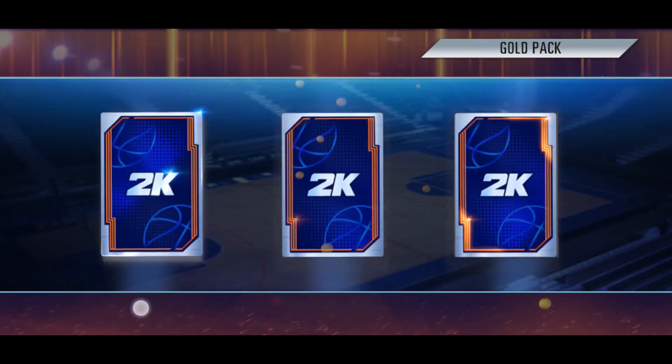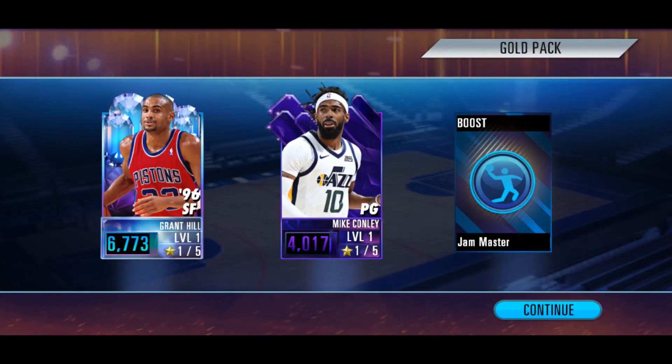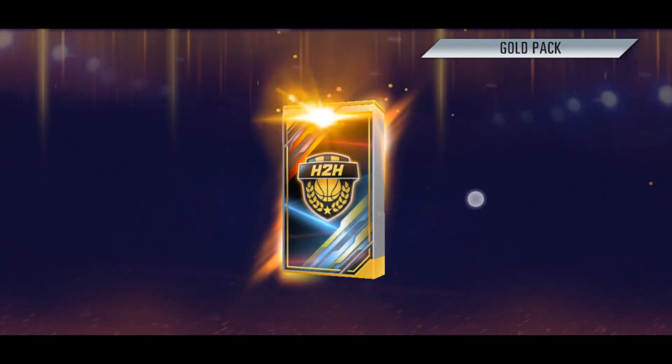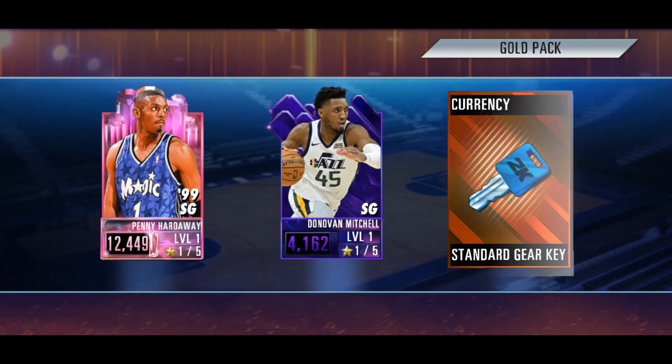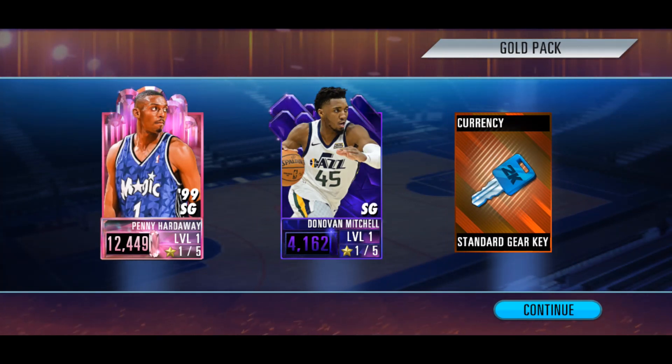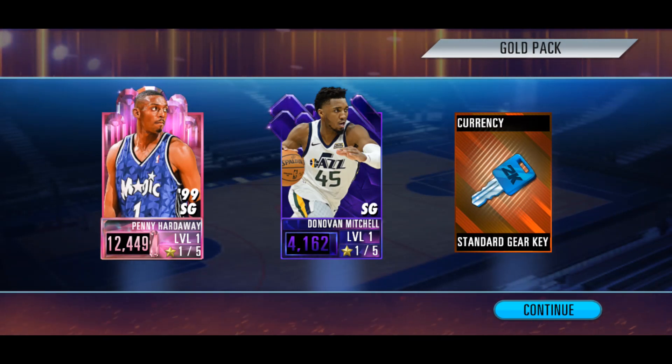All right, next pack. We got another three items and we're going to be getting a diamond grind here. There we go. This is basically all we're looking for — just diamonds from these gold packs. So we get two diamonds in back-to-back packs. Can we make it three, or can we make it a pink diamond? Here we go — we get pink diamond Penny Hardaway from the pack! Hopefully this super pack isn't trash. We just saw three straight good gold packs in a row. We get two items — not looking good — okay, we get a diamond De'Aaron Fox. It's not terrible. We've seen a lot worse super packs, but it's not really the greatest.